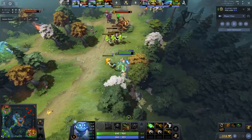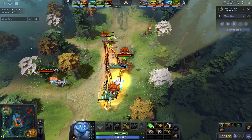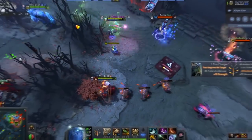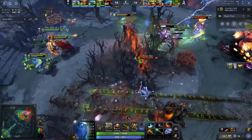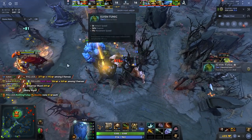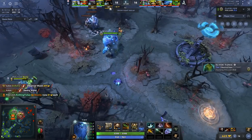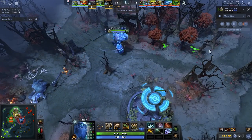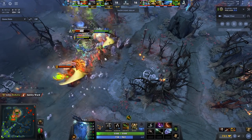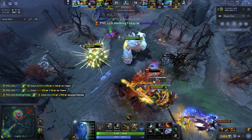This combo is great in lane for this somewhat cheesy but legitimate strategy. Tiny lacks sustain in lane and Warlock provides that — he's one of the best, if not the best hero in the game at providing lane sustain, outside of maybe IO. In teamfights Tiny does a lot of AOE damage, which is incredible with Fatal Bonds. Another cool thing is Warlock's level 15 talent: Upheaval grants attack speed — up to 70 attack speed the longer it's channeled — and Tiny tends to just stand still in a teamfight, so he stays in the Upheaval for a very long time.